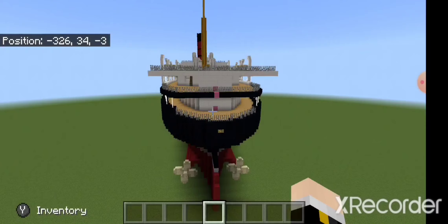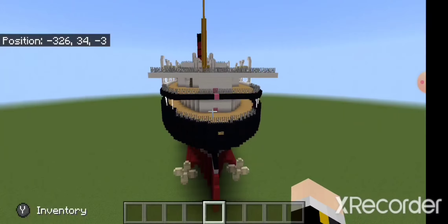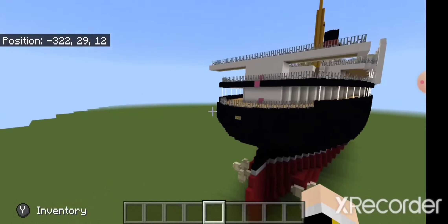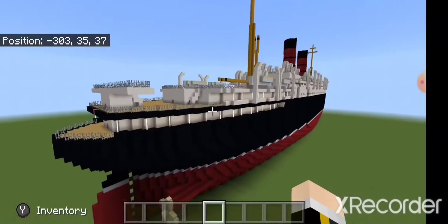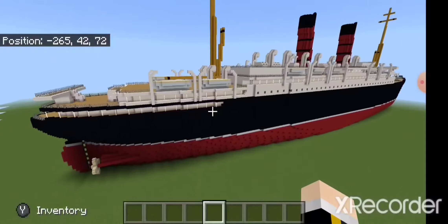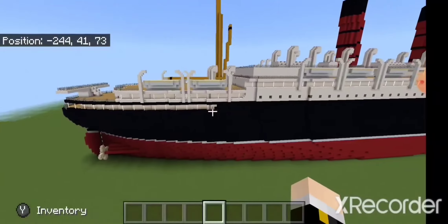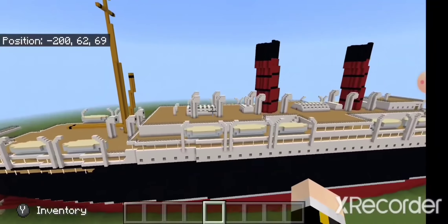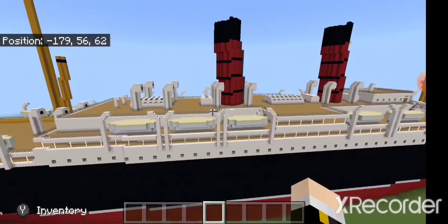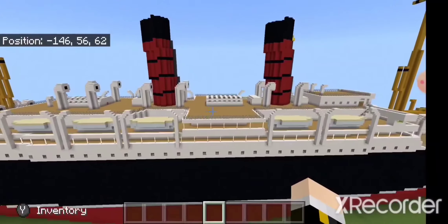I might be building his Teutonic as something different — a fictional ocean liner — because I already have a Teutonic and a Majestic. This is the Laconia; there are a lot of vents on this thing, but that's just typical for a Cunarder around this time period.